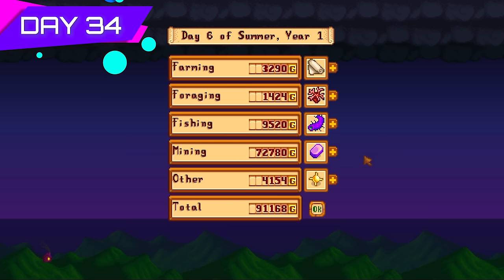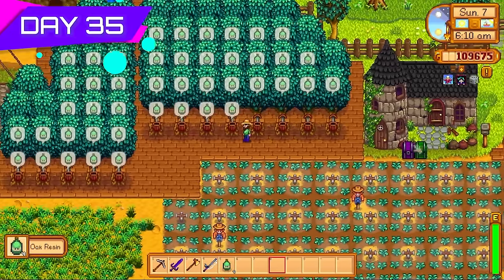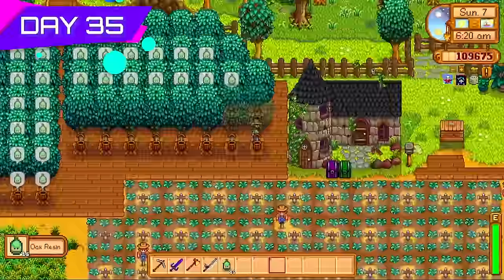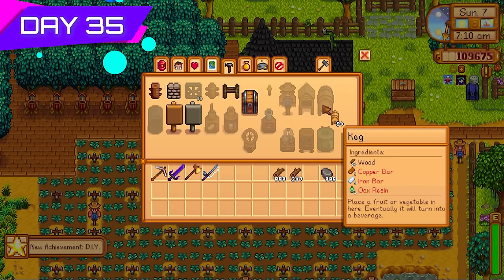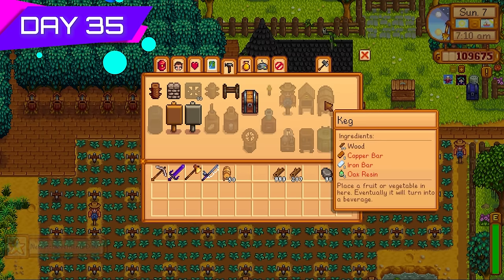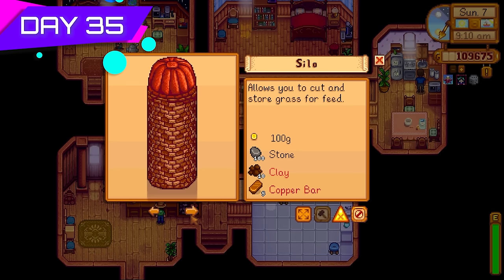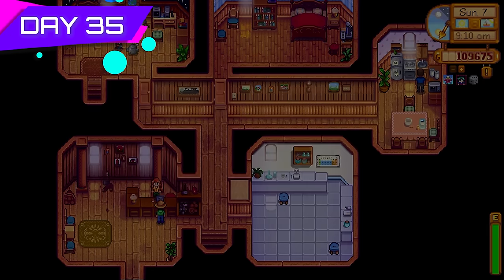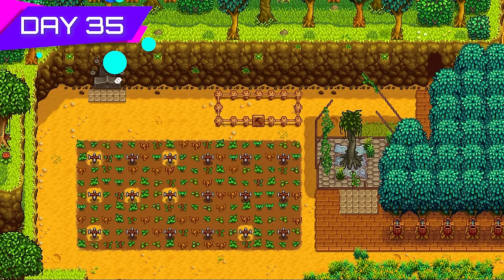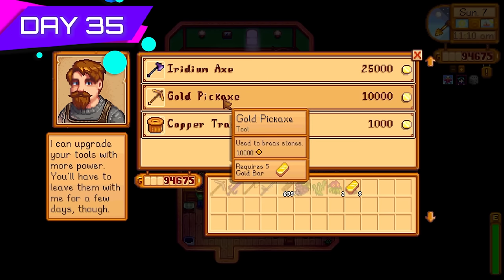That's why Skull Cavern is so important early on — just keep tapping away at it and you'll accumulate tons of money. I made 50 kegs today. The challenge now was to accumulate enough materials to make another 50 kegs when those tappers were ready. I also got Robin to make a shed to store the kegs in, keeping things tidy. Decided to upgrade the pickaxe to a gold pickaxe today, keeping the axe free for cutting trees.